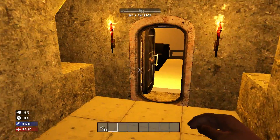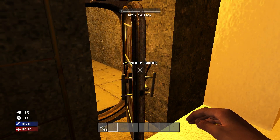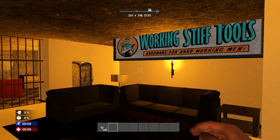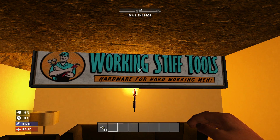So you walk in, you go down a step, it goes down a little bit farther, not by much. You have a nice little vault door — I think is what that's called — and close that. We don't want to be rude. So when you walk in, this is what you see. This is kind of just a beginner base, a first starter, if you will. It's a nice little advertising there. Working Stiff Tools.